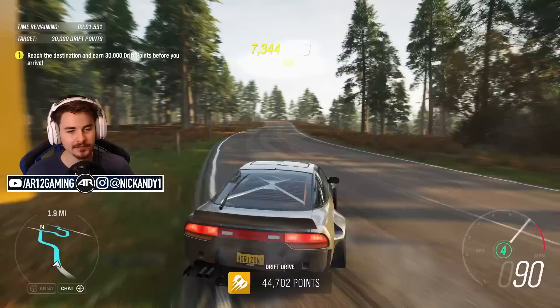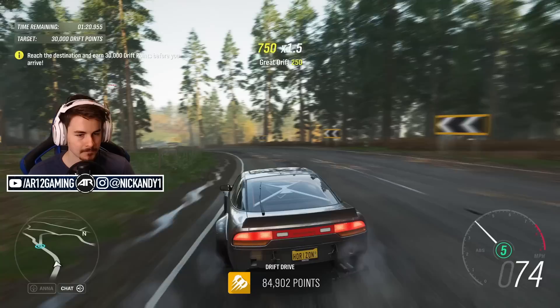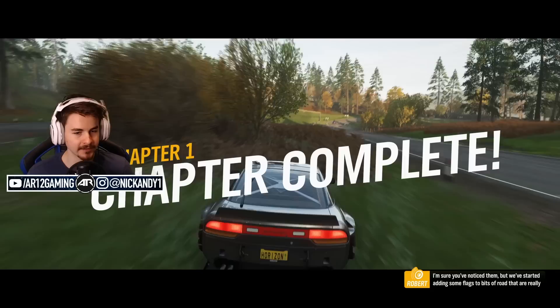Now we're just driving around and this guy's 240 - it's a wide body, a Rocket Bunny 240. There's probably a leaderboard for this as well, which would be really cool. There we go - 95, 100,000 drift points. Chapter one complete.